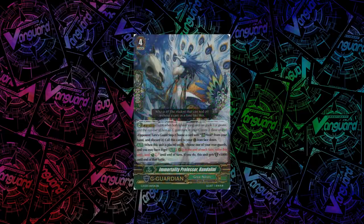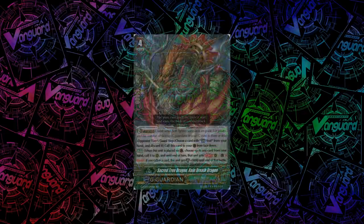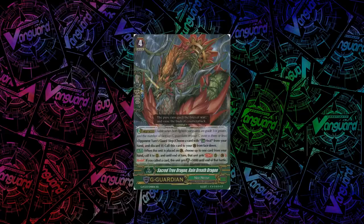For Great Nature, we have Immortality Professor, Kundalini. When you guard with it, you can give one of your rearguards the skill that at the end of each turn it gets retired and you Countercharge 1, until end of turn. If you do give that skill, this unit gets plus 5k shield — not that great because you have to sack your own unit on your opponent's turn. And the final G-Guardian for Neo Nectar is Sacred Tree Dragon, Rain Breath Dragon. When you guard with it, you can choose a card from your hand and call it to a rearguard circle with Resist. If you call that card, Rain Breath Dragon gets plus 5k shield — really good because you can combo off with stuff like Thuria and Katrina.